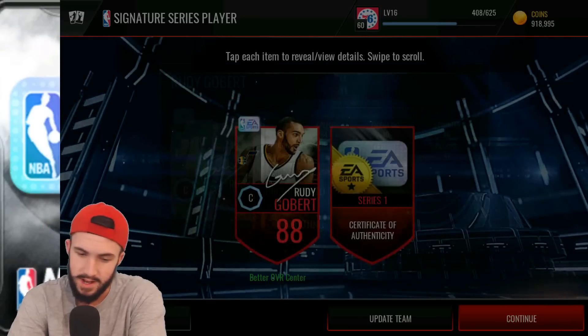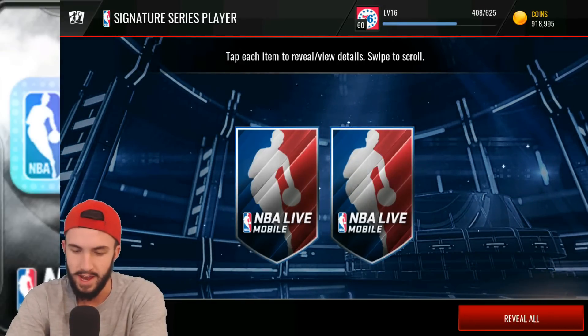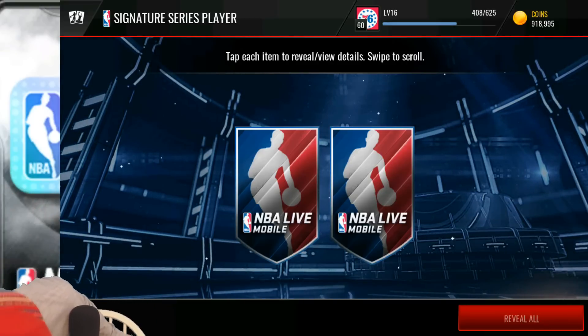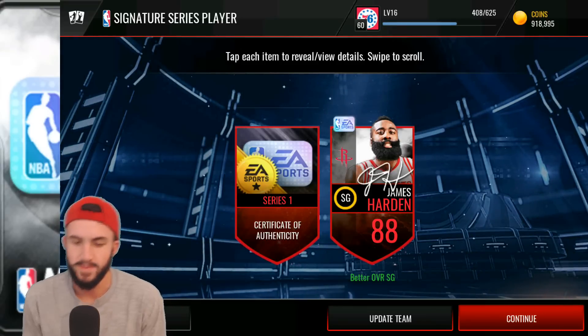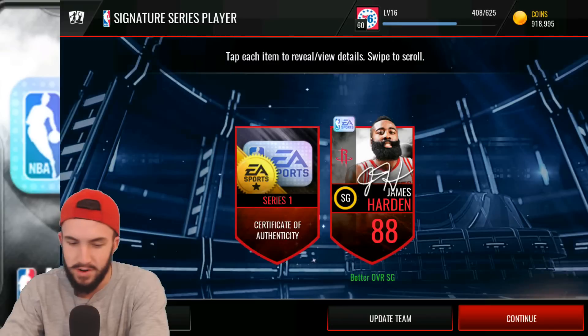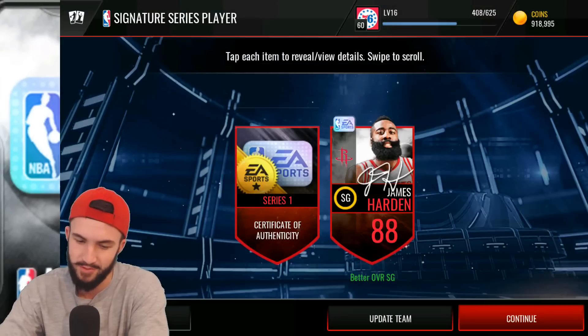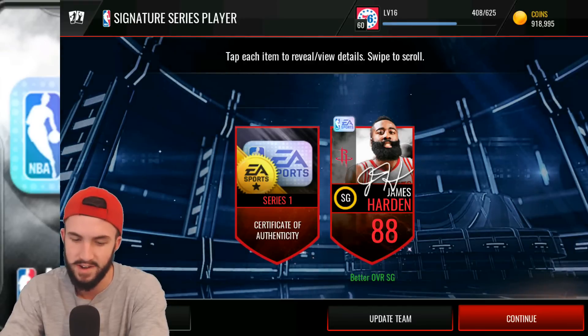It could have been worse, so I'm relatively happy with that one. On the last one I really want Dirk. We're going to reveal all and do the nose tactic — it hasn't worked before, maybe things will change. Three, two, one — hey, there we go! It's not Dirk but I'll take it: James Harden. Definitely the best series one signature player. He's not gonna make our coins back, but he's better than pretty much all our other options except Draymond and Dirk. Unfortunately we got another series one certificate, so it looks like we're probably not going to be able to get enough series two certificates.